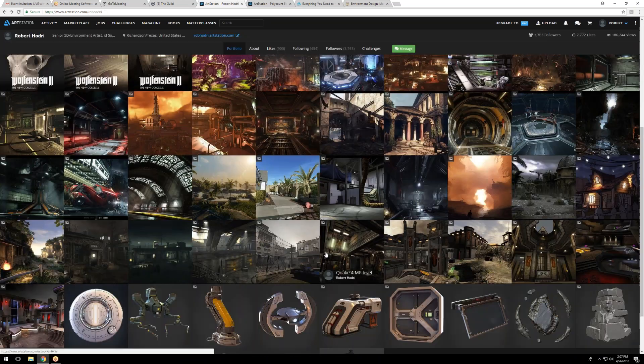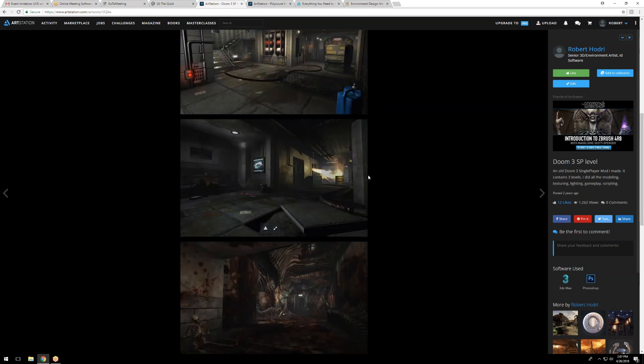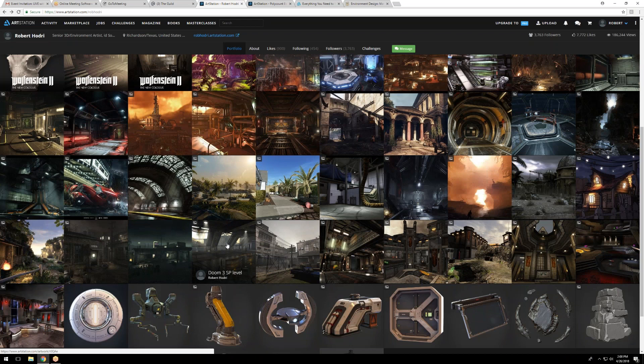After a couple of multiplayer levels, I switched over to some single-player mods I released for Prey. In general, a multiplayer level took me between two and four weeks, while single-player levels took about half a year. After I released stuff and people liked it, some professional artists and designers approached me asking if I'd be interested in working for their company. That got me thinking maybe I could have this as a career. I was still studying, so I wanted to finish first, but at some point I decided to try it out.